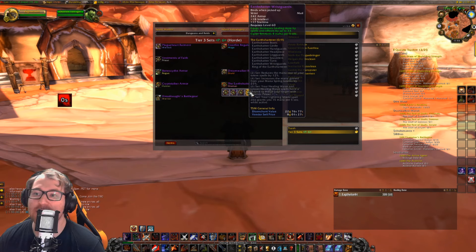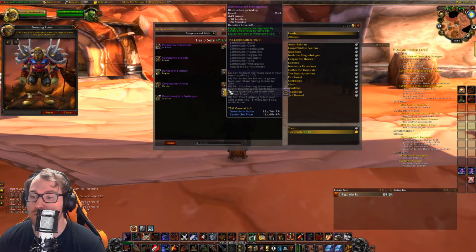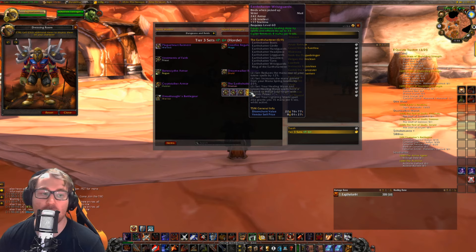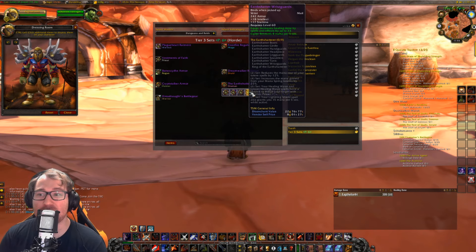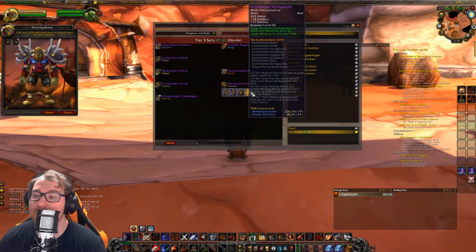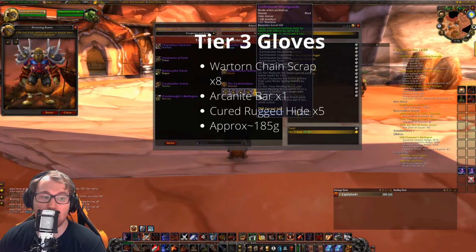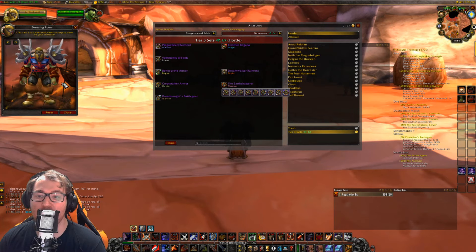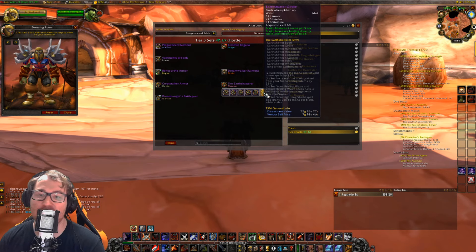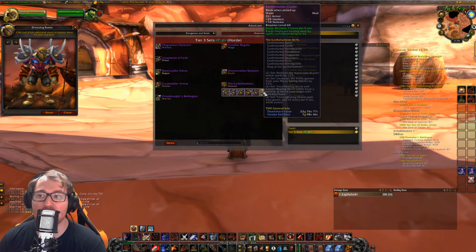Anyway, let's get into the Earth Shatterer set. The first piece is the Earth Shatterer's Wrist Guards — they look pretty nice, giving you little flame rings. If you don't have gloves that fit this set you can definitely show them off. They are going to be 6 War-torn Chain Scraps, 1 Arcanite Bar, and 2 Cured Rugged Hide for a total of approximately 104 gold. Next are the Tier 3 gloves, the Earth Shatterer's Handguards — 8 War-torn Chain Scraps, 1 Arcanite Bar, 5 Cured Rugged Hide, approximately 185 gold.